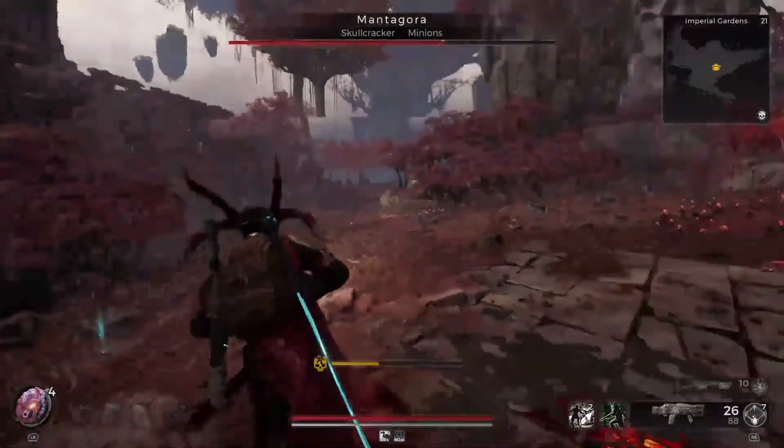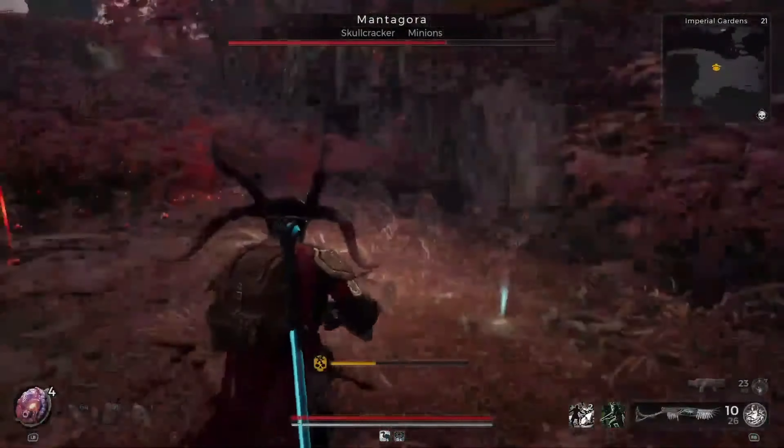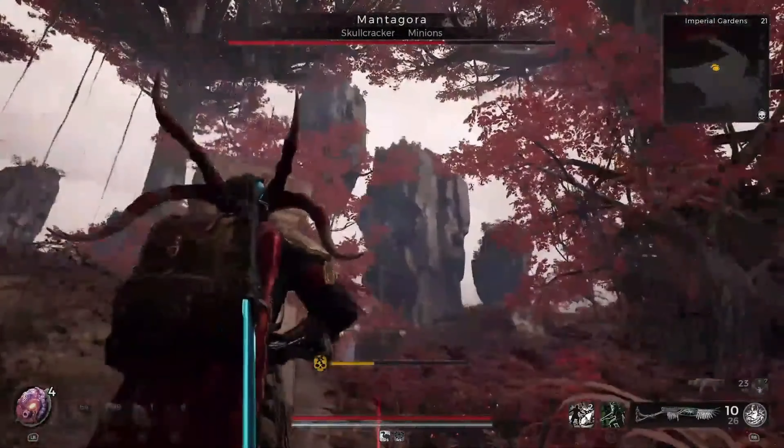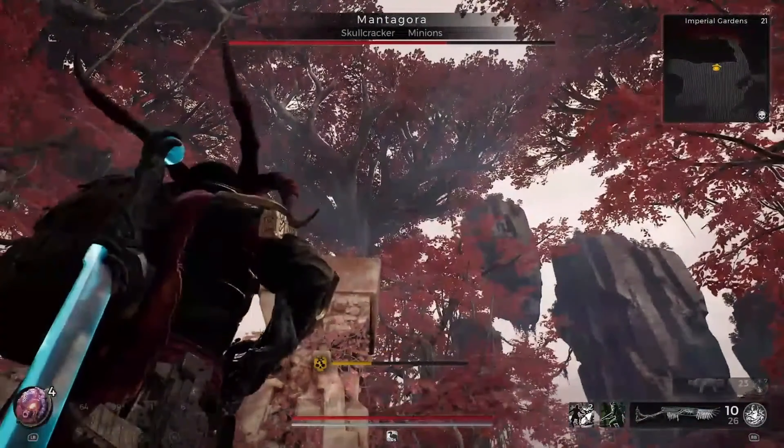The fight comes in waves, so every so often he's going to summon in an elite. I find that he flies away during that time, and once you kill that elite, he comes back down to you. That could be totally wrong — that's just the way I found it to be.